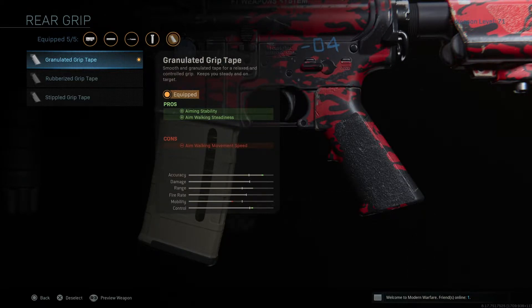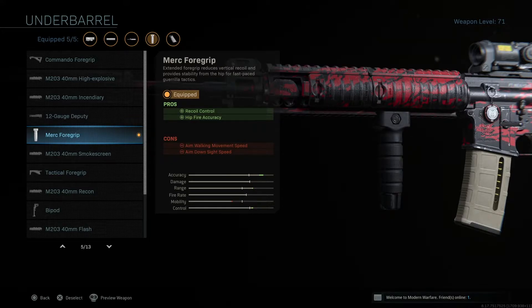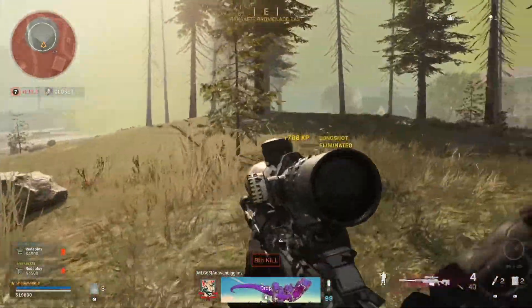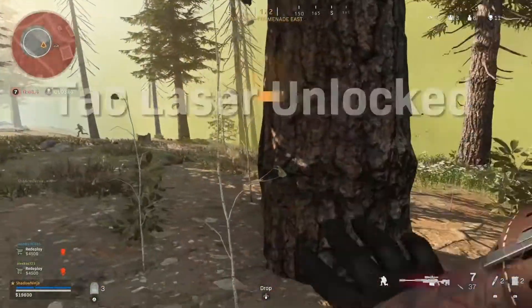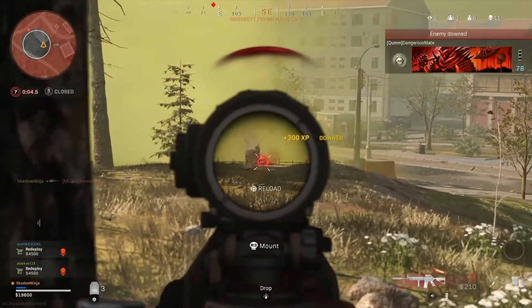For rear grip I have the Granulated Grip Tape - it gives aiming stability and walk aim steadiness. I just choose it to reduce shake. For underbarrel I have the Merc Foregrip for recoil control and hip fire accuracy - that helps because sometimes I don't aim down sights, I just hip fire. That's my M4A1. I have the Red Tiger skin on it; whatever skin works for you, probably not something too bright.